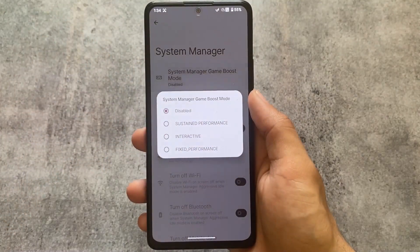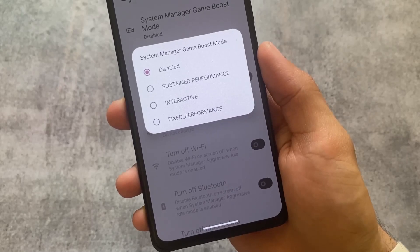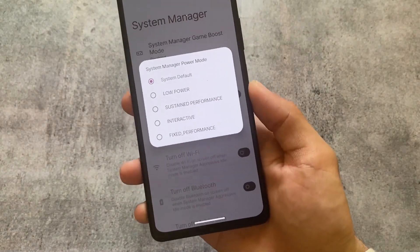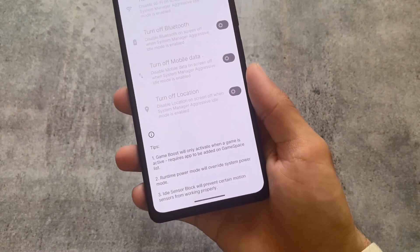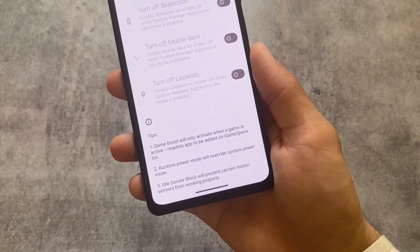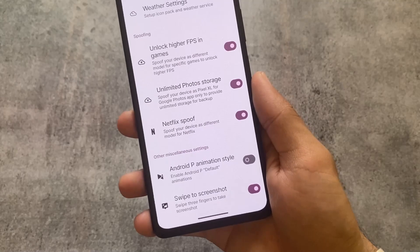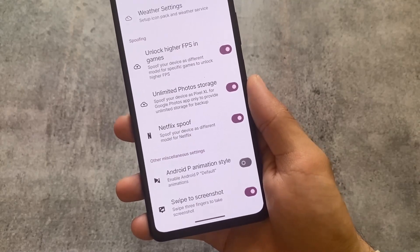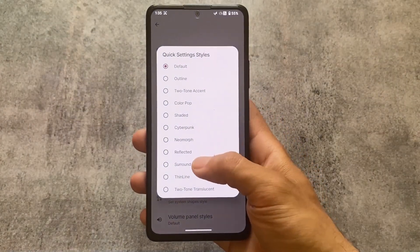Moving on to the System Manager, one notable thing is the Game Boost Mode, which was not available previously. You can use extra modes, and scrolling down you can see what these modes will do to your device. Last but not least, as expected, unlocking higher FPS in games, unlimited photo storage, and Netflix spoof are all present here.